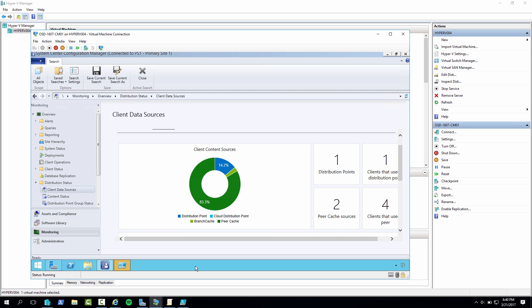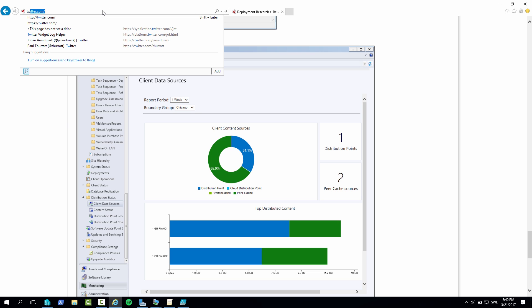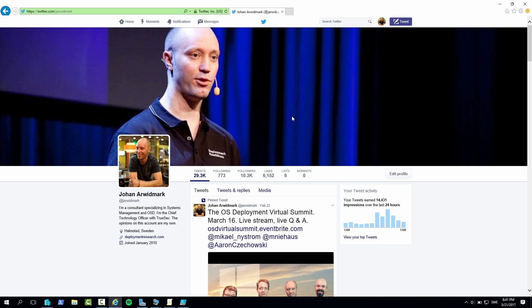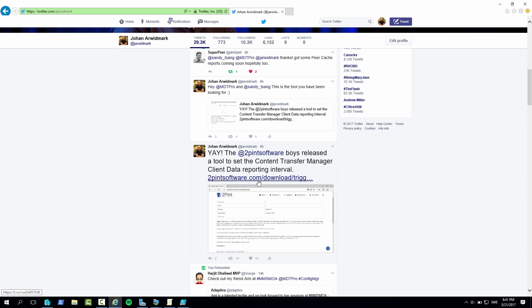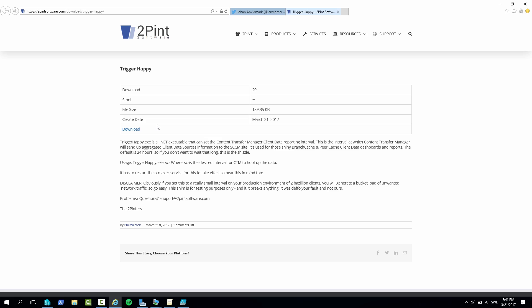And once you download this utility from TwoPipeGuides — I have a link here, I actually tweeted about it just a little while ago, it was released today — this is where you download the utility that shortens the cycle for the upload of that information to the site server. Very shiny.